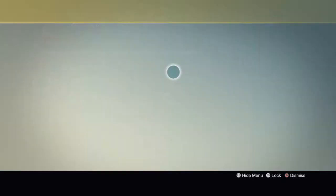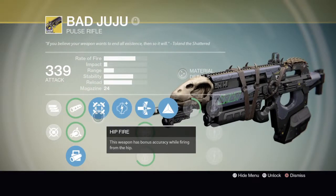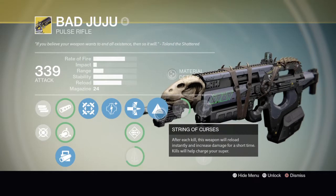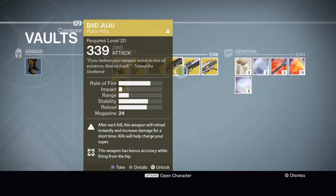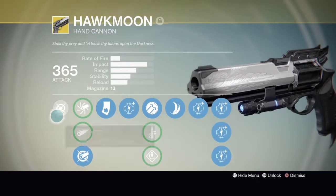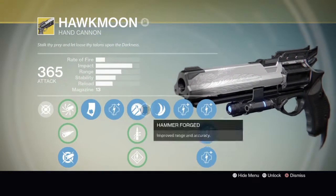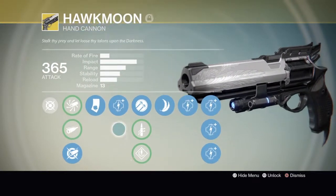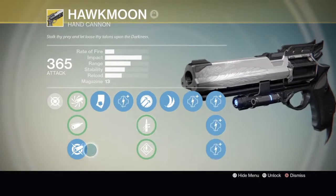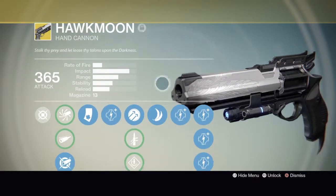Next up, Bad Juju. I have everything on it — the fire rate and some perks — it's a really good gun. I like Bad Juju, it's the best gun I ever had for PvP. The Hawkmoon is also a good gun — I got it from PvP mode.